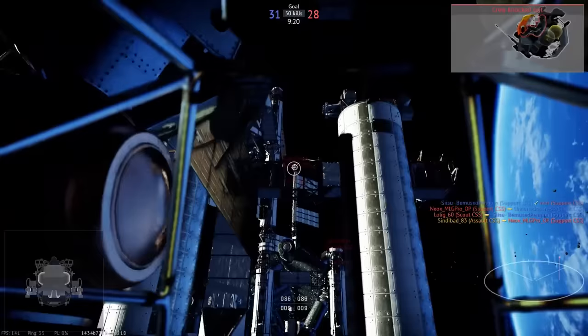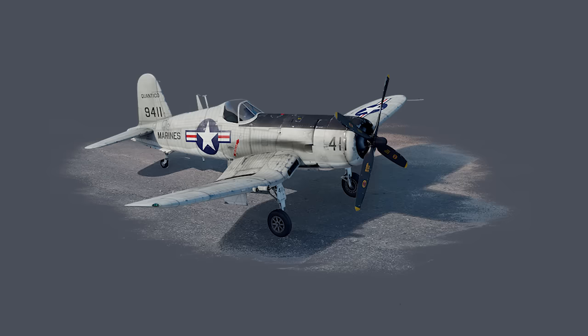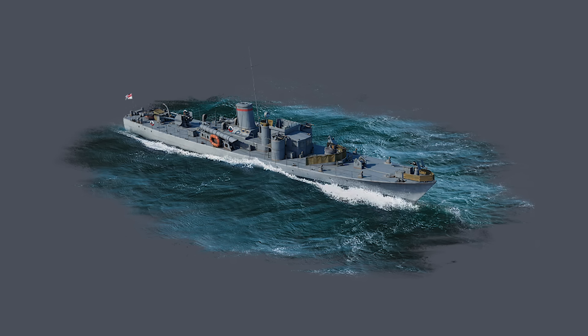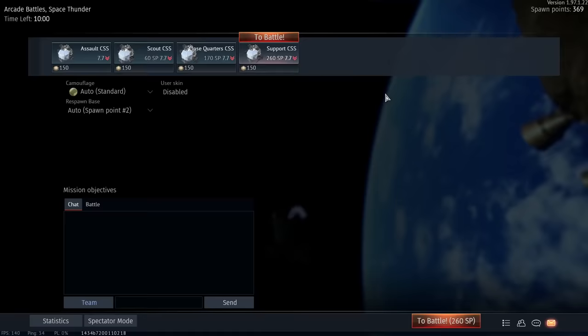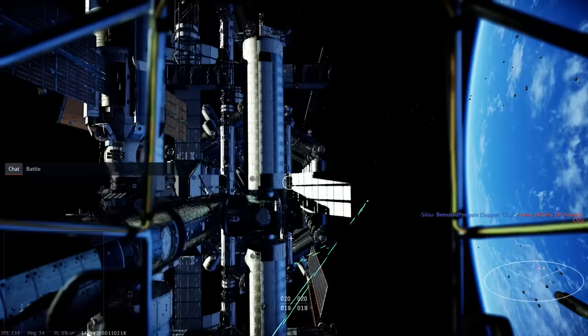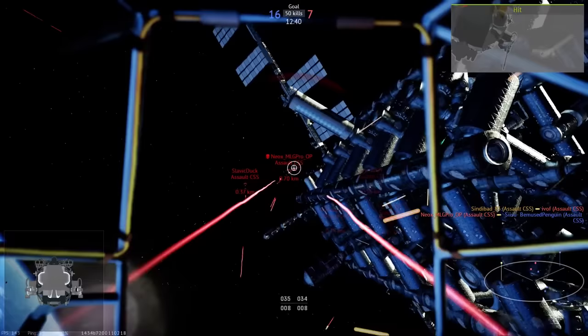Most recently, Space Thunder was 2020's April Falls event, running between the 1st and 6th of the month. The event focused around space and followed 2018's theme of a building event tied to it — the AU1, Object 279, 20mm Puma and SGB were made available to grind. Space Thunder had four different ships to pick from, each with different weapons and maneuverability presets. Players battled in Earth orbit for control of what appears to be a futuristic international space station. The sound design was excellent, consistent with how sound works in a real vacuum.